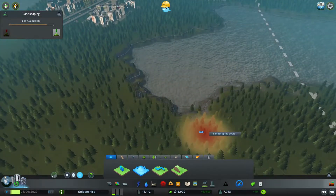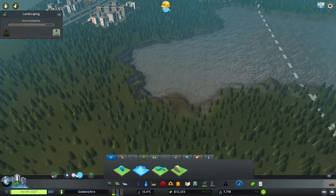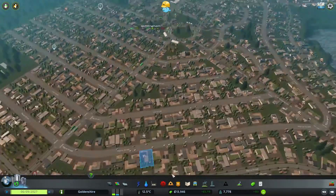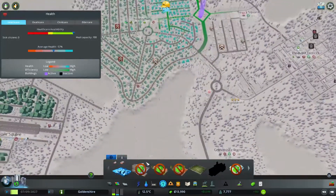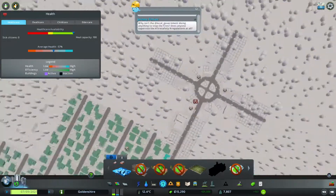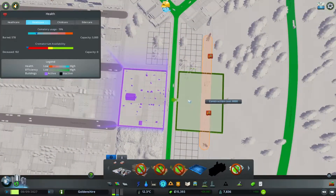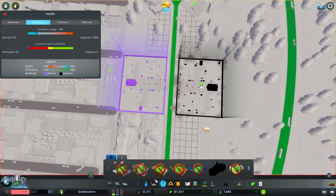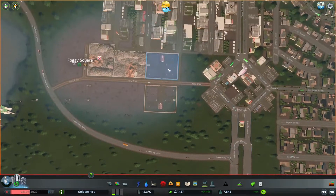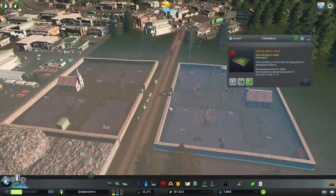Essentially, I want to kill this lake here. Oh my god, why are there so many people dying? The average health is 57% — that is just a small issue. I'll be honest with you. Let's just add another graveyard in, because it's not able to process enough of the dead.